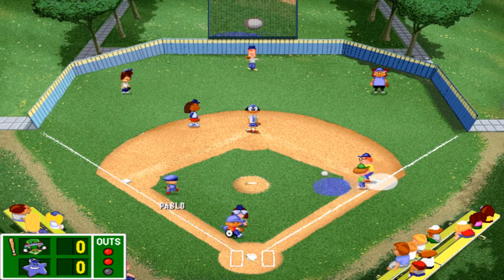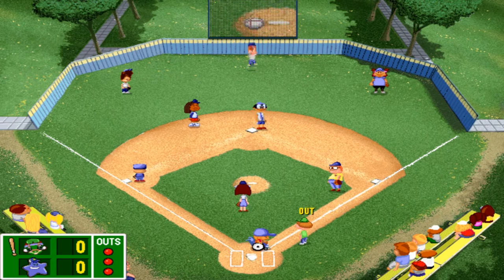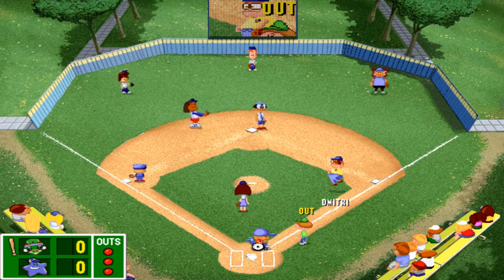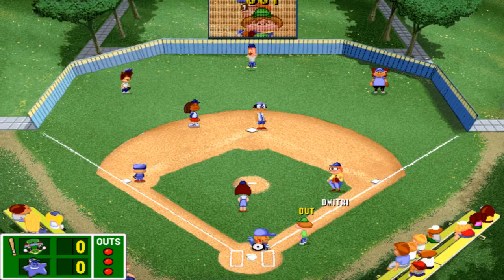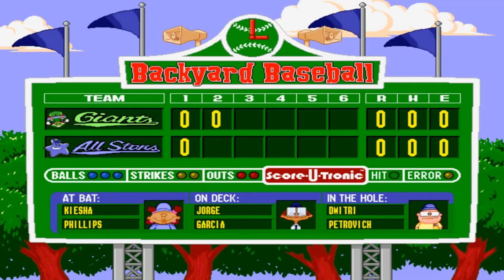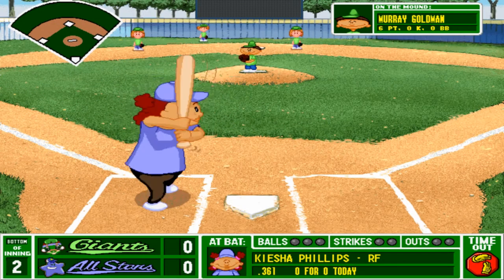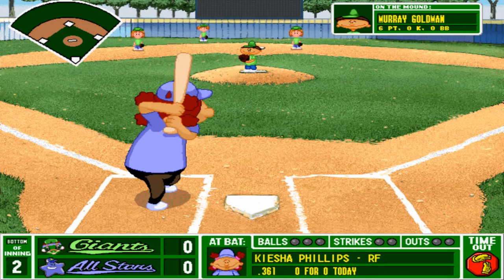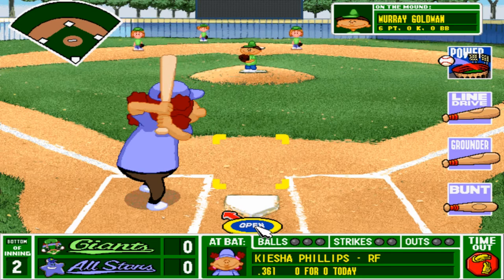Pablo, that was a fantastic toss to Dimitri! Kenny, that's like the fourth time you've thrown the ball in someone's face - you really need to learn not to do that. Lisa, you need to learn to let other people do their job. Keisha Phillips - Flash is the funniest kid on the team and everybody loves being around her. Alright Keisha Phillips, maybe you can prove my batting theory to be correct.